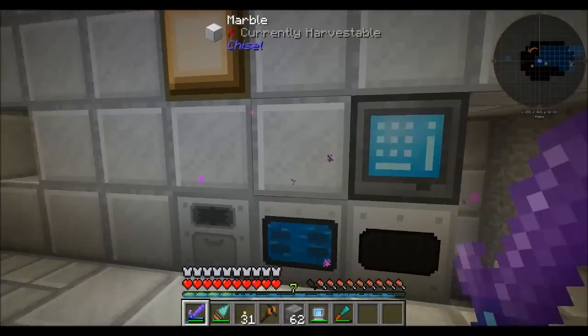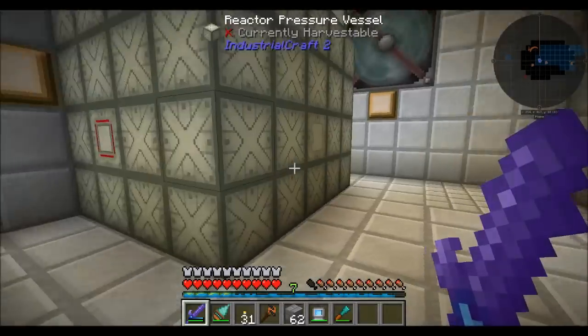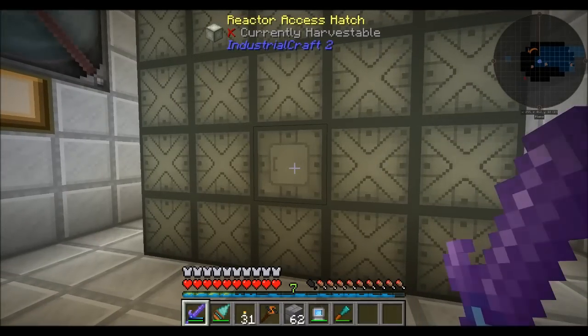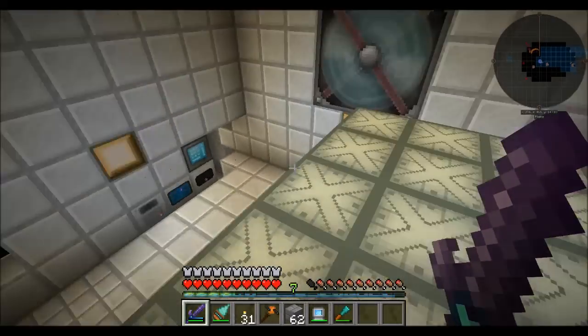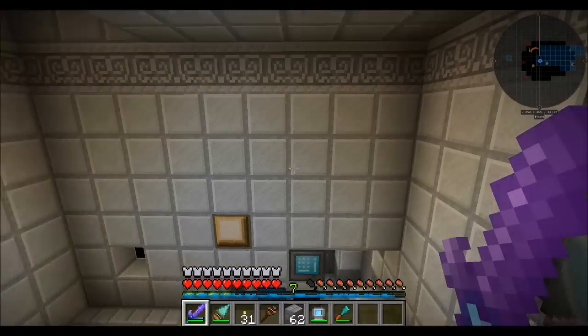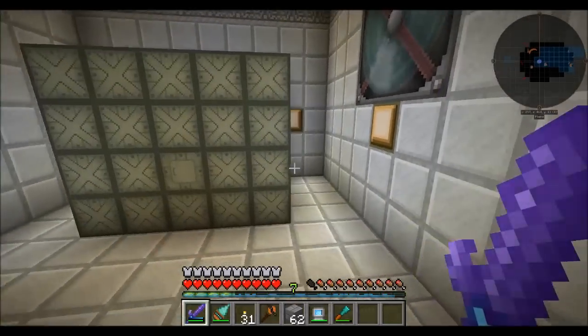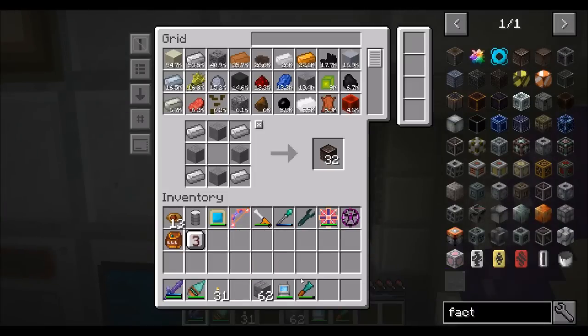I'm quite proud of it. I think it looks pretty fancy — that's my reactor room, just made it look a little different. I don't do very good with decorative stuff, so this took me like half an hour just derping around. I figured rather than make a 30-minute episode of me derping around with different designs, I would do it off camera and let you guys see what it looks like at the end.